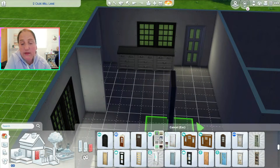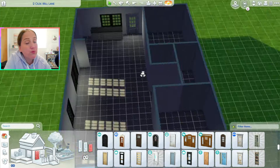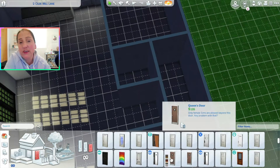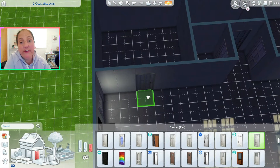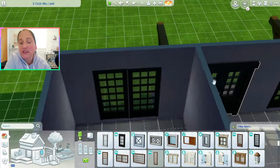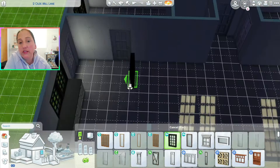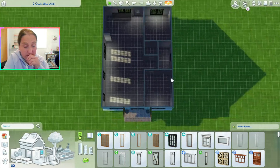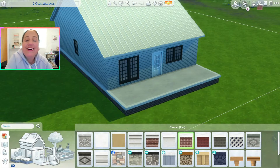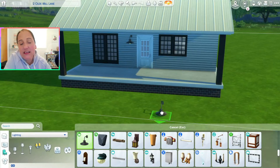You have to start a yard sale in order for a bunch of Sims to show up, and then they might maybe go to the food stalls if you hire Sims to work at them. I don't think you get the money for that though — I did not play test that part. I also don't think you can work at the food stall yourself; I think you have to hire another Sim. So you have to make most of your money from selling your strawberry things.